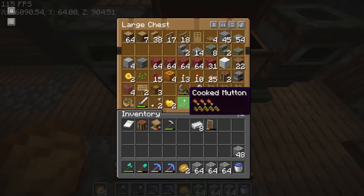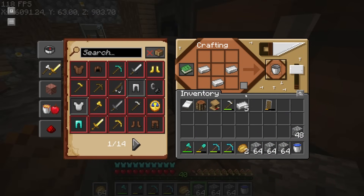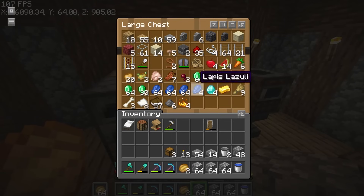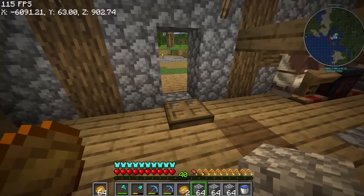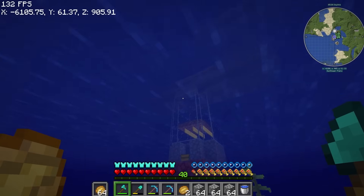Of course I need some buckets. Let's craft a new bucket because we need two. Building materials - we've got slabs, torches. I need iron, I need hoppers. Let's go to our iron farm.